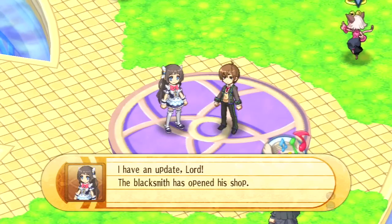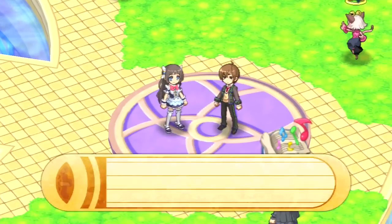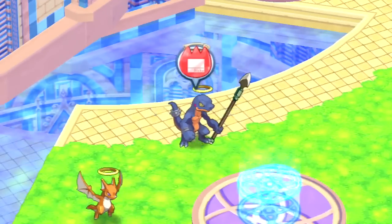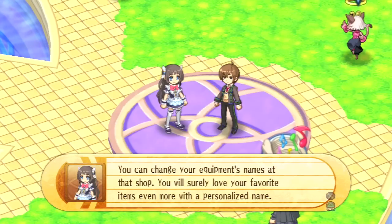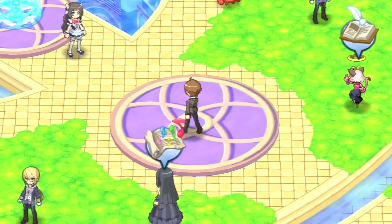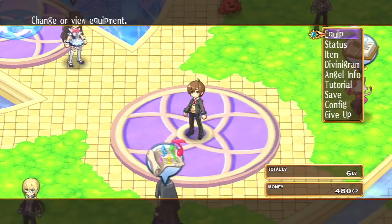I have an update, Lord. The blacksmith has opened his shop. At his shop, you can strengthen equipment that has reached burst status. If you have the divine funds, please try it out. The name change shop has also opened. You can change your equipment's name at that shop. You will surely love your favorite items even more with a personalized name. Yeah, that depends — does it cost money? The music costs money. Not right now — I do not want to purchase the music right now. Maybe at some point, but I need the cash.